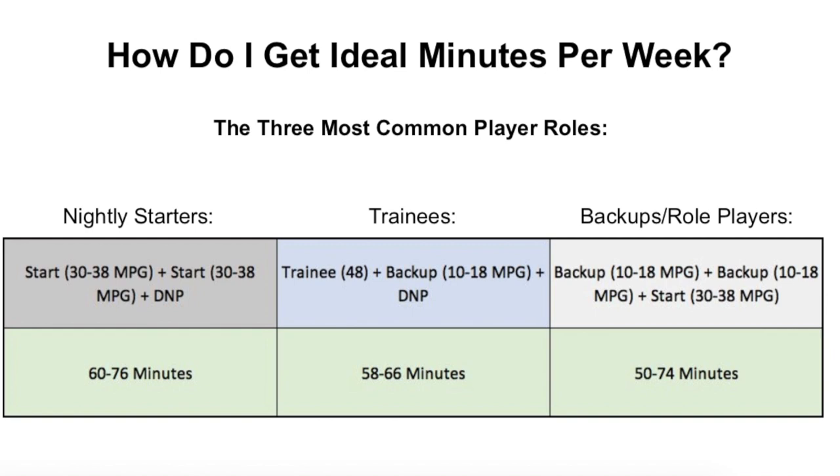For backups and role players, these are players you're probably playing in all three games that week. To clarify, the three games are: first league game, second league game, and then the cup or scrimmage. Private league matches and Buzzer Beater Madness games do not count towards minutes at all, so you can play them as much as you want in those. For backups playing about 10 to 18 minutes per game, two backup appearances gives you roughly 20 to 36 minutes.